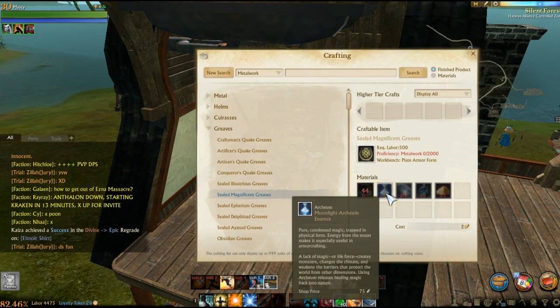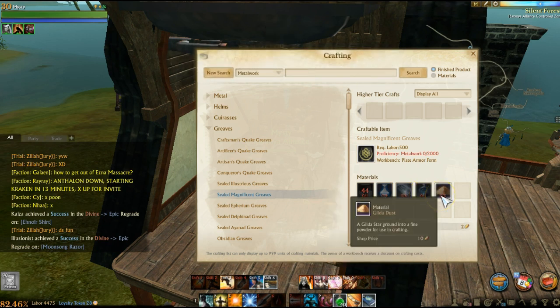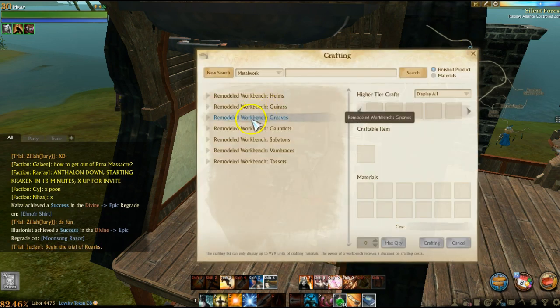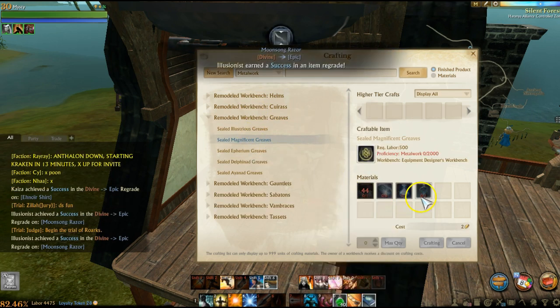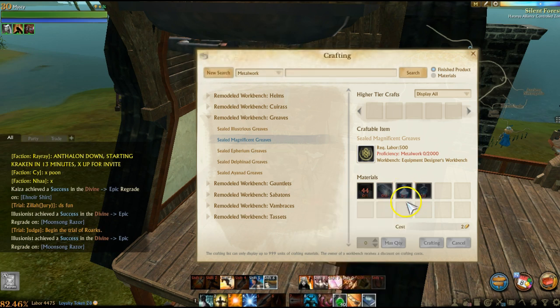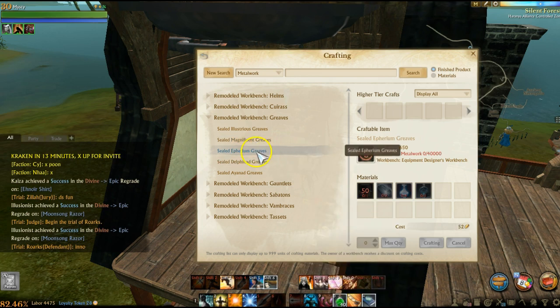At the tradesmen house, the magnificent tier takes six sturdy ingots, three Arceum essences, and one nonstick polish. At the armory it takes six sturdy ingots, four Arceum essences, and one nonstick polish — plus gilded dust, which you don't need at the tradesmen house. So the only thing decreased is the Arceum: decreased by one whole Arceum essence, and no gilded dust required.